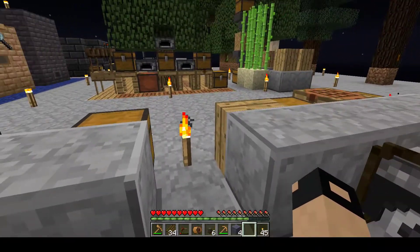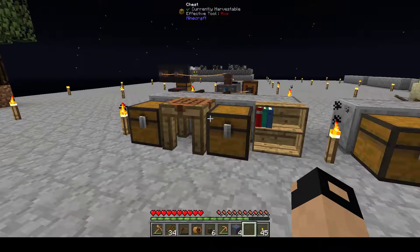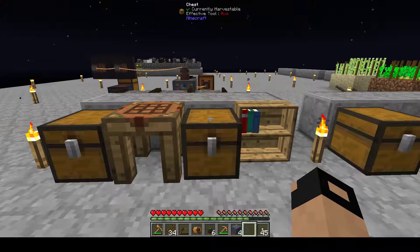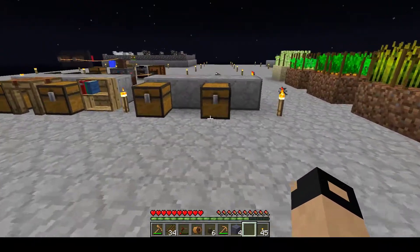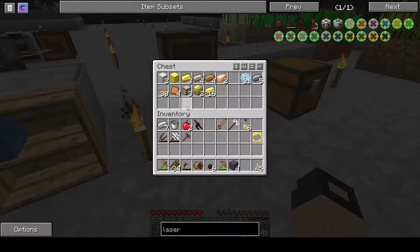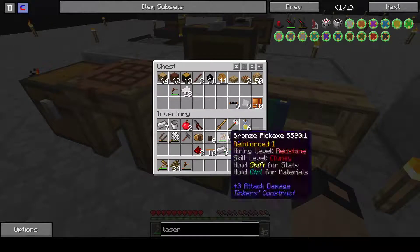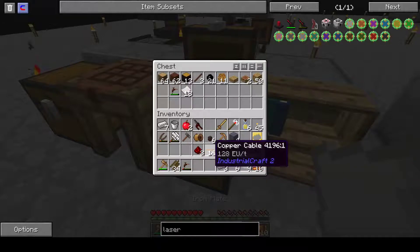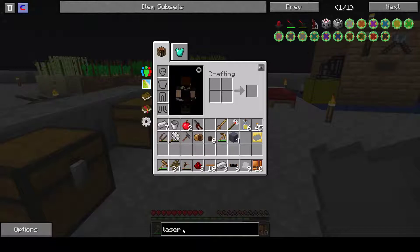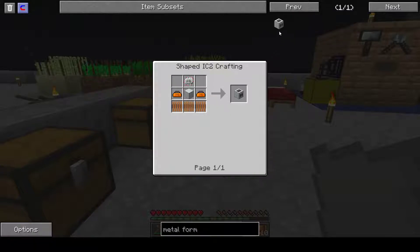Some of them will take ages to build with just two. Okay, so that's the laser done. I think the next thing we should start looking at is the metalformer. As I said in the last episode, the metalformer will replace these tools. And what I made earlier — it's very Blue Peter, this. So let's get the metalformer. The metalformer is part of the IndustrialCraft 2 mod.